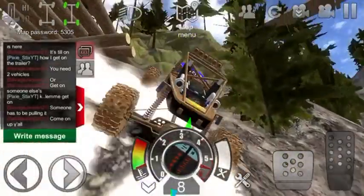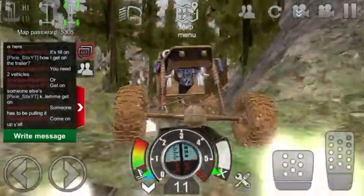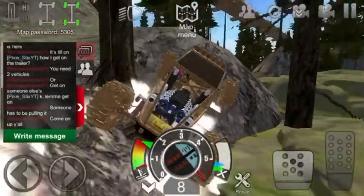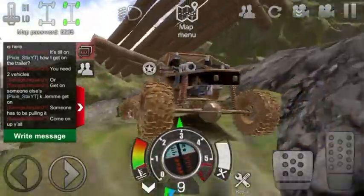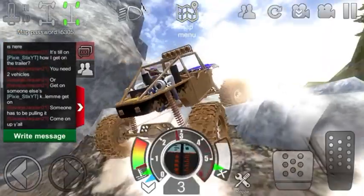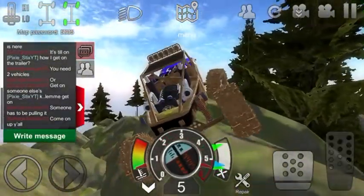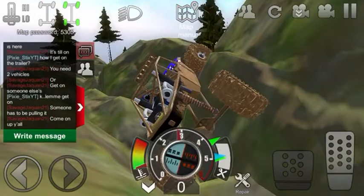I'll just go back up here. Let's find some other rocks to go on. Oh my gosh, the clearance on this crawler is garbage, but it still flexes good as hell though. It just needs a little bit more clearance. We can climb these rocks pretty easily.